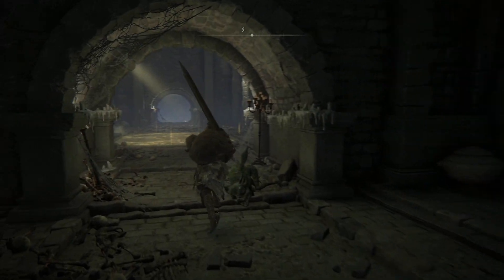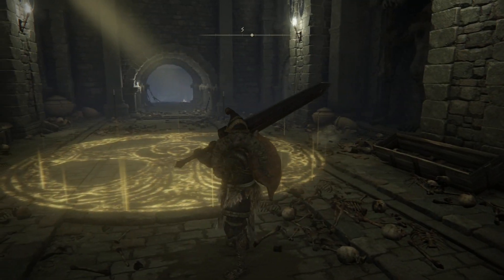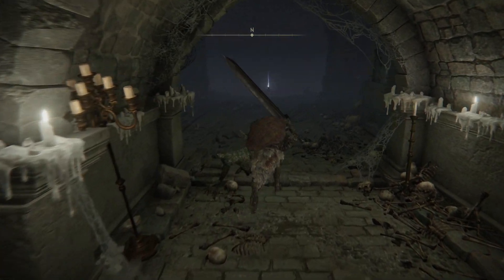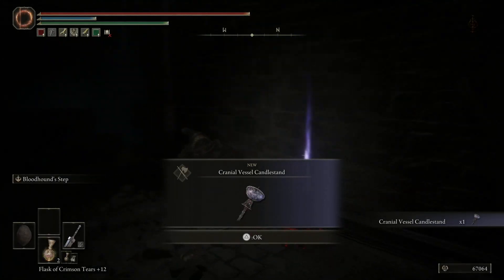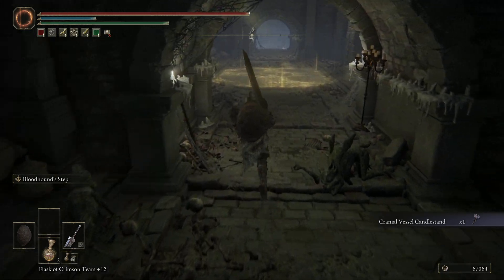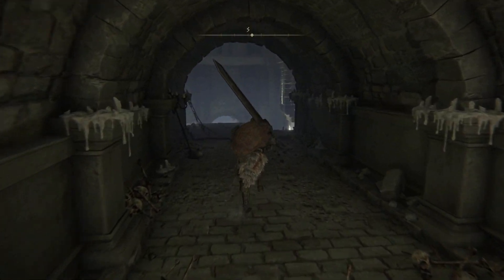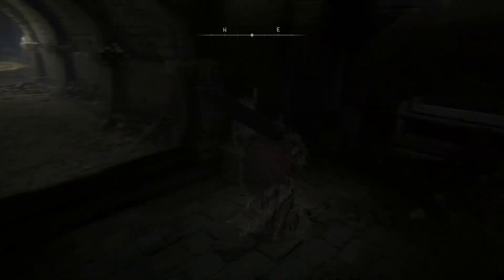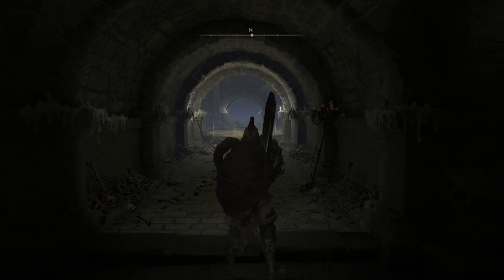Use your stone sword key on the imp statue, and then we can come on in for the Cranial Vessel Candlestand. Let's have a double check here — yes, here we go. So use your stone sword keys there, head on in, and you'll be all good.